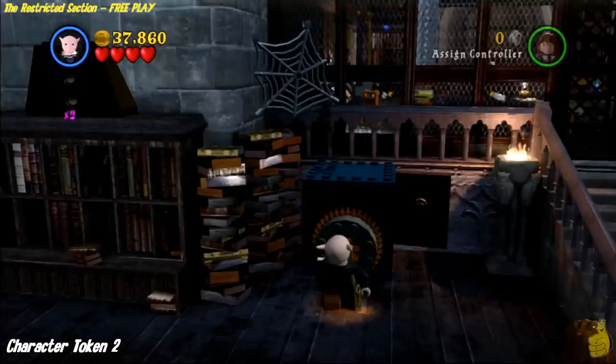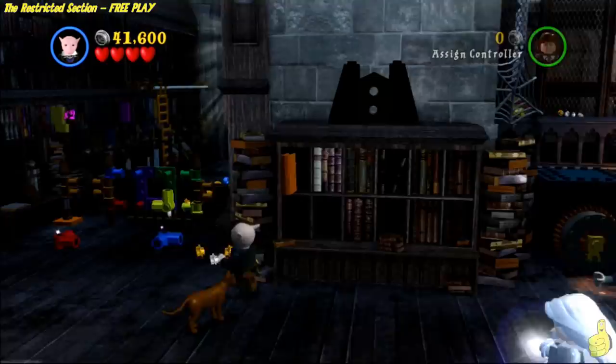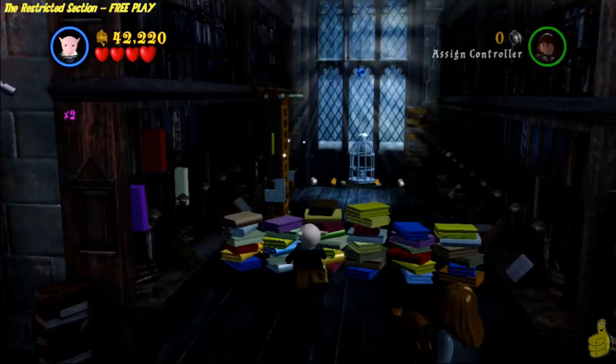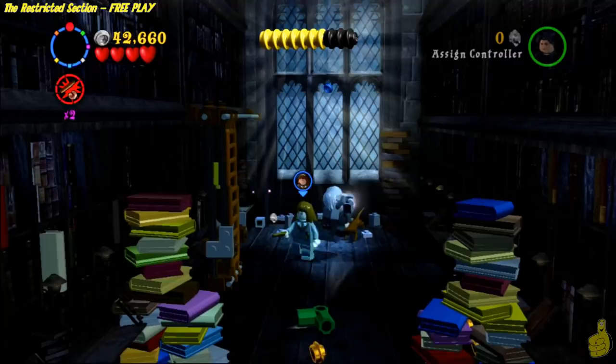Just to the left of the stairwell and those flower pots you're gonna see a little safe. Switch to Grip Hook, use his trusty key, and flip the switch to get Filch's character token out from inside. He also rewards us with a handful of studs. Make it back to this first little corridor where you gotta zap it with some magic — the books will stack up nicely — but oh, we got spotted!